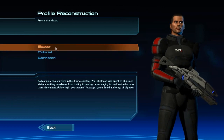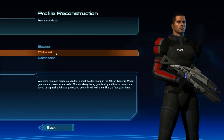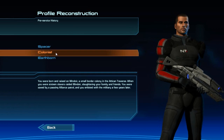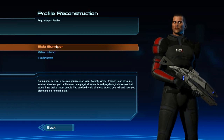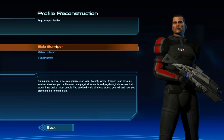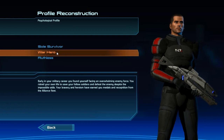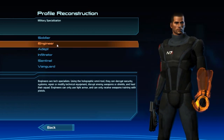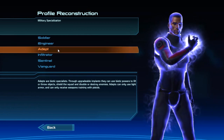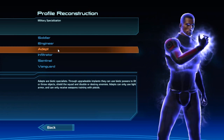We're going to go ahead and choose our history — Spacer, Colonist, and Earthborn. I went with Colonist. And then War Hero, because I'm going to be a Paragon — which is kind of like the good guy, Mass Effect's version of the good guy. There's Paragon and Renegade. The first time I beat this game I was Renegade, and now I want to play as a Paragon.